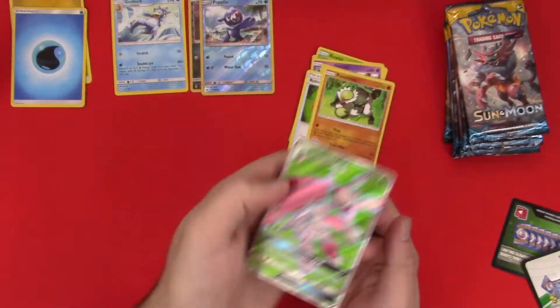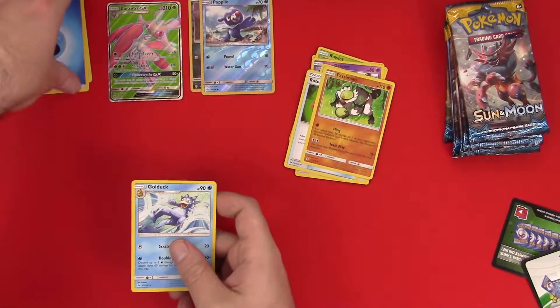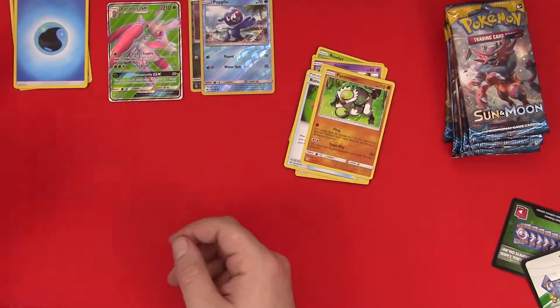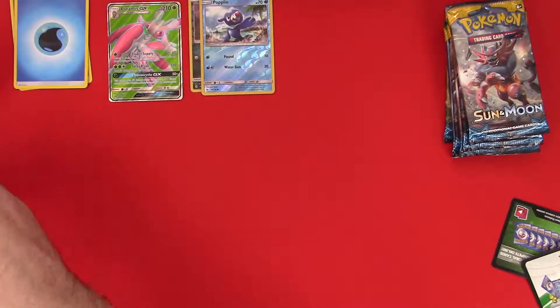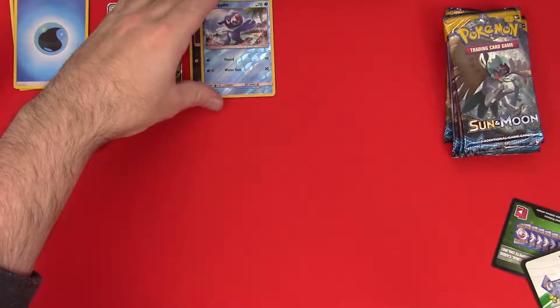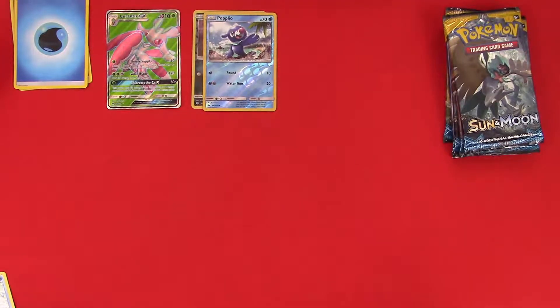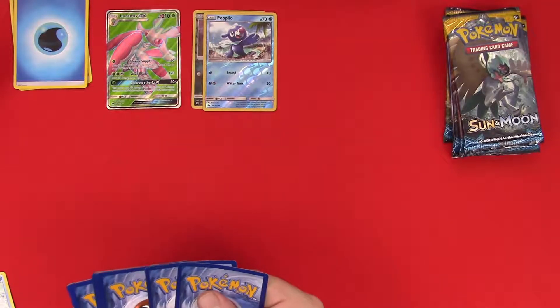Alright, Golduck — sorry buddy, you've been replaced. Let me get my stuff in order. Holy cow, look at that. Apparently I'm still just gonna have crazy good luck here by myself. Build these — move these codes, get out of here, no one wants to look at you. Green code — one, two, three.